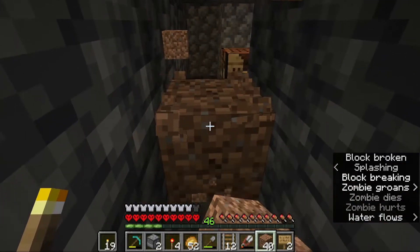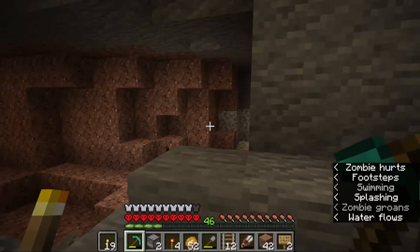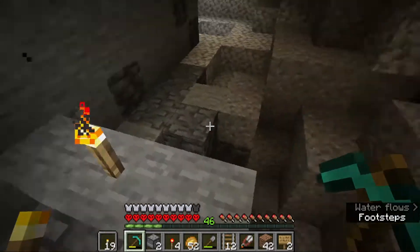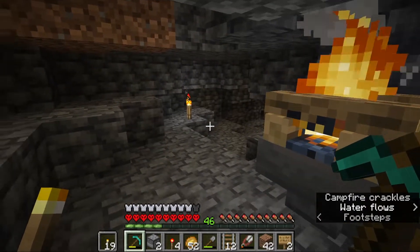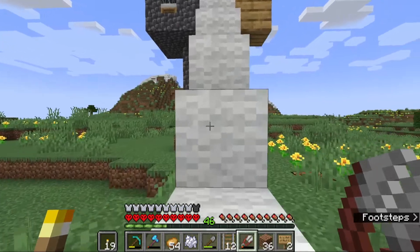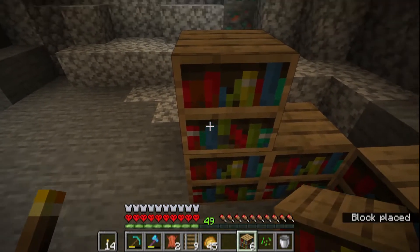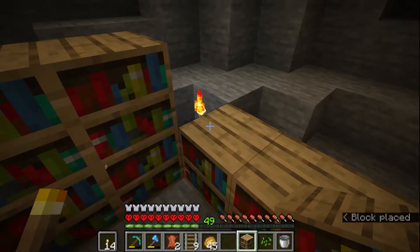I found a zombie spawner and a skeleton spawner which I was able to successfully make into a farm this time around. The zombie one was nice because every so often they drop chicken and iron, and the skeleton spawner gave me plenty of arrows. I also built an iron golem farm to get iron, which took a little bit to build. With all that XP and iron I was getting, I used the iron mainly to make railroads.